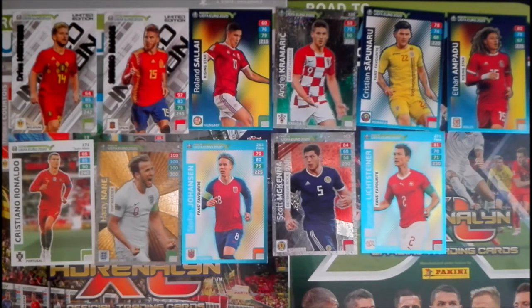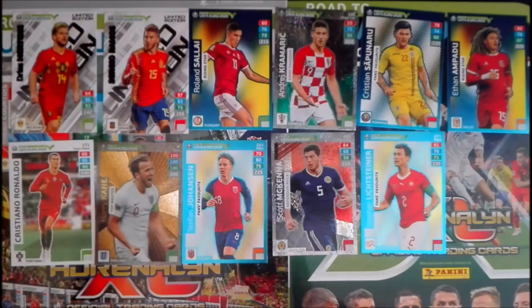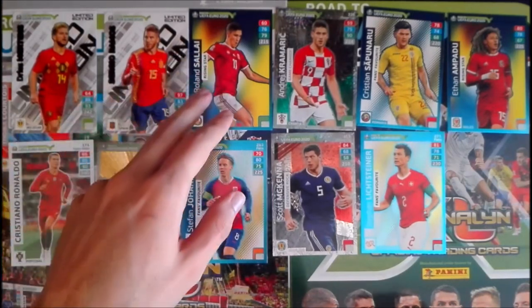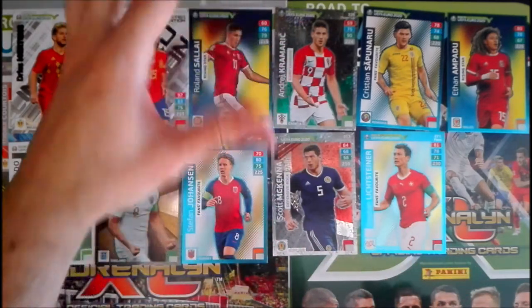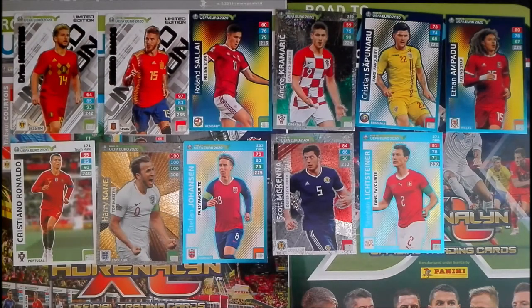So we end today with some very good cards — unfortunately no Nations League card, but we had the two limited editions: Mertens and Ramos, then Cristiano Ronaldo, the Hurricane Top Master card, five fans cards, two rising stars, three fans favorites, and two power-up cards — one game changer and one defensive rock. Not bad at all! I hope you enjoyed this video. Subscribe to our YouTube channel, visit our forums and website cardsreview.com, and follow us on Instagram, Facebook, and Twitter. See you in another video!